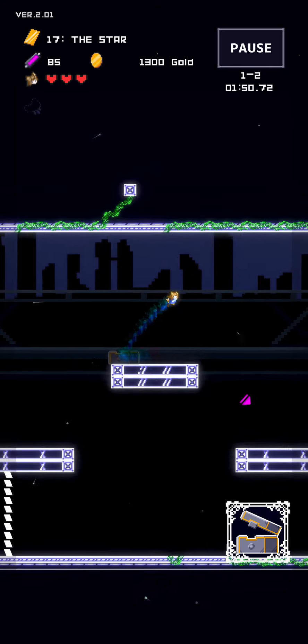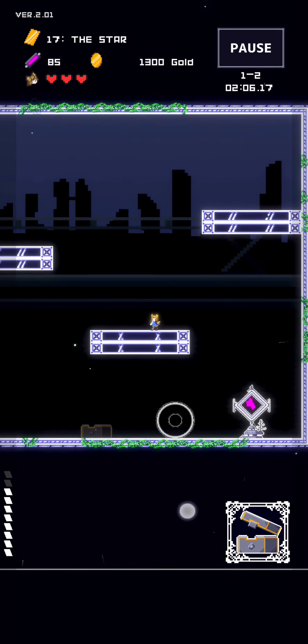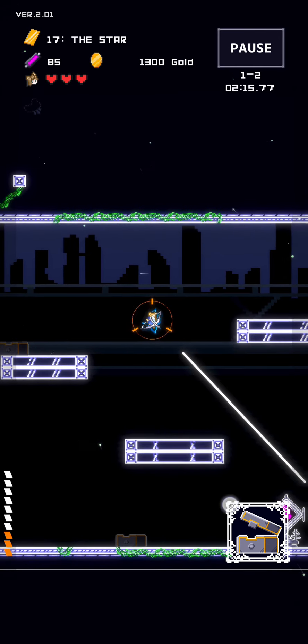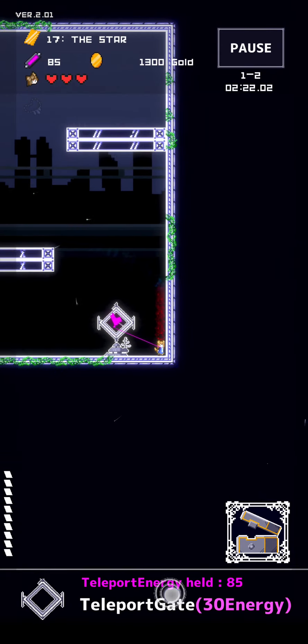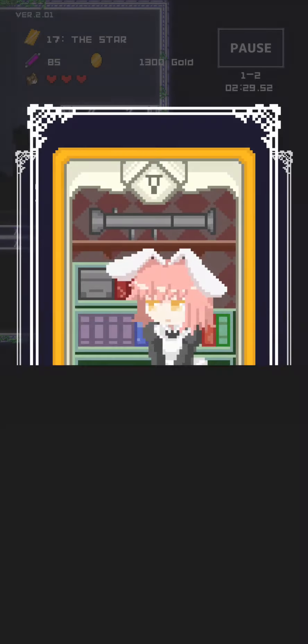And then to shoot enemies, we simply tap the screen to fire our arrows and our fire bolts. And then we can also choose to hold down and that takes us into this slow-mo mode where we charge up a special ability that we can then aim in any direction, such as downwards, for example. And that is really beneficial, especially when dealing with very strong opponents. So these are the controls and they are quite brilliant, in my opinion.